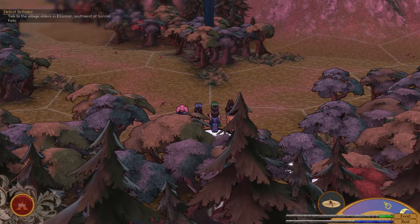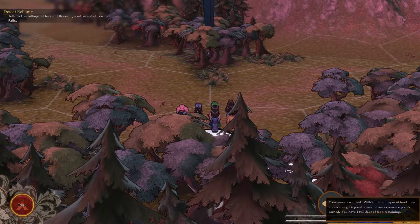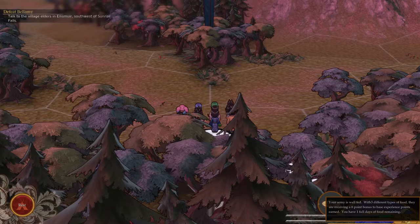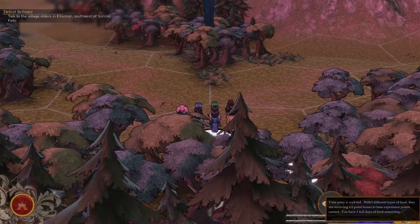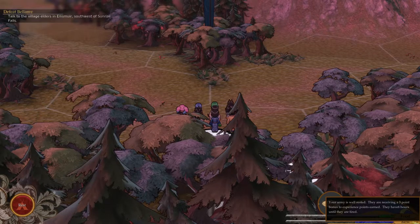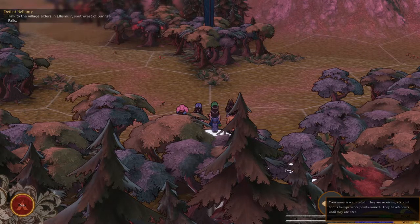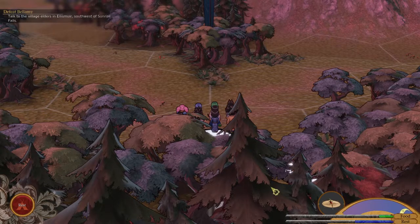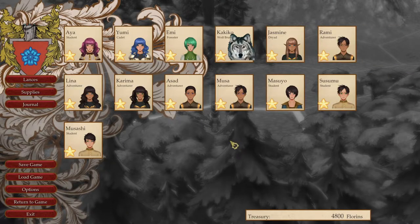Your army is well fed. With three different types of food, they are receiving a six-point bonus to base experience points earned. You have one full day of food remaining. Your army is well rested — they're receiving a three-point bonus to experience points earned. They have six hours until they're tired. We've got some level-ups.